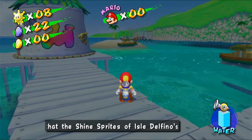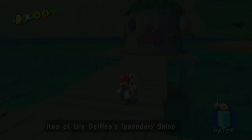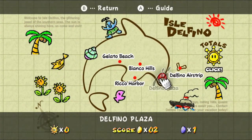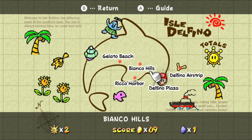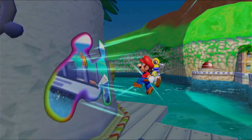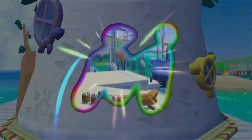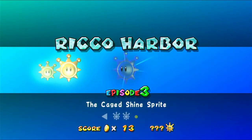I think Gelato Beach is around the fin — we can't see it from here. But it's cool that you can actually see other levels from here. Also, Isle Delfino is in the shape of a dolphin, which is pretty cool. Anyway, let's head back into Ricco Harbour — the caged shine sprite.